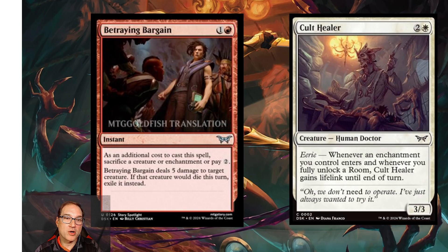Next we've got Betraying Bargain — note this may be a Goldfish translation. For one and a red mana you get an instant. As an additional cost, sacrifice a creature or enchantment, or pay two mana. Betraying Bargain deals five damage to target creature, and if that creature would die this turn, exile it instead — useful for exiling something like Sheoldred. However, we already have cheaper exile effects in standard, so I'm not sure this sees much play outside limited.